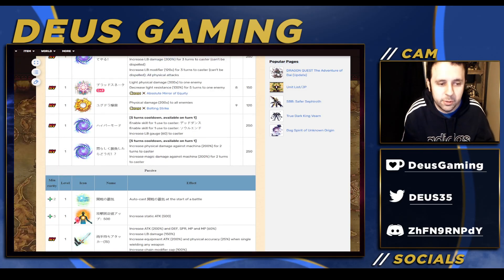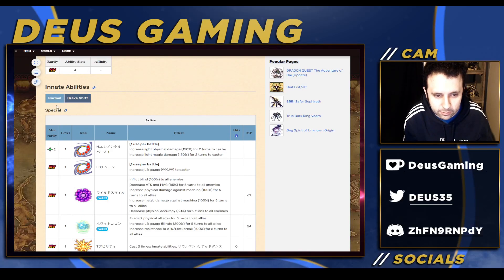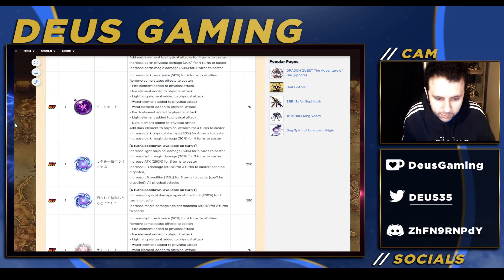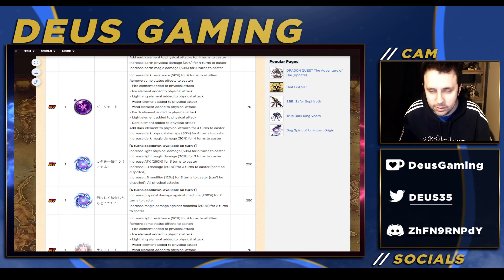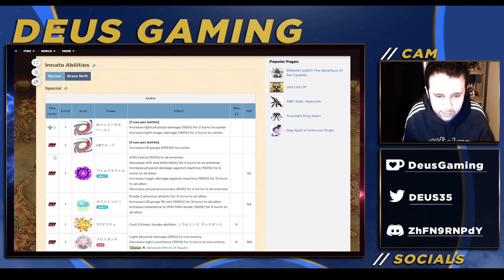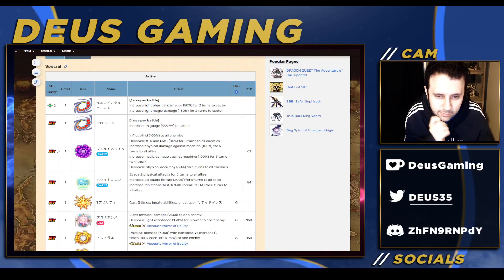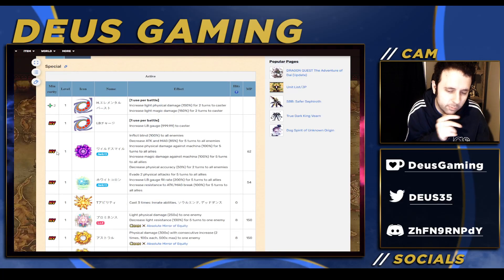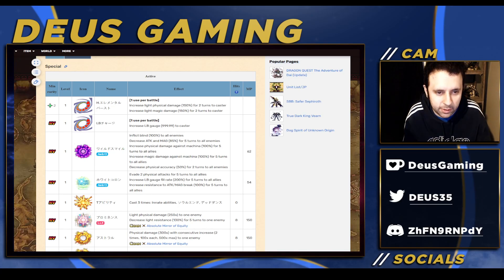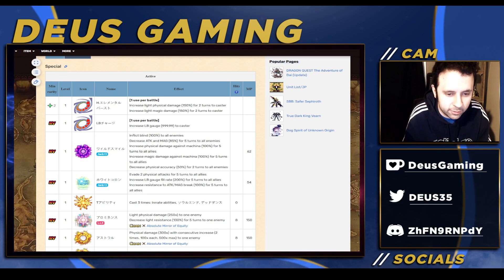I'm still gonna pull for him because it's Xenogears. But I was hoping for a little bit better than this. What can you do when basically only one person is working on this at this point? It's pretty clear only one person is working on the kits because they copy and pasted a few things and made some useless abilities. I'm going to go ahead and give him an 8. I think that's pretty generous — he can deal a lot of good damage, so there's that.